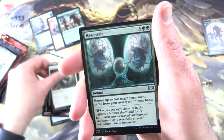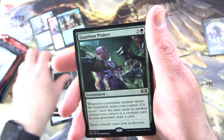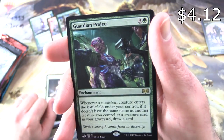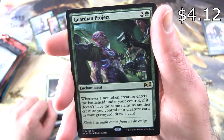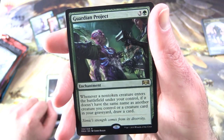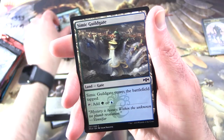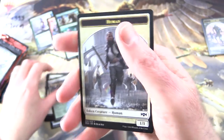Uncommons are Ministerant of Obligation, Re-Genesis, and Forbidding Spirit. The rare is Guardian Project — Enchantment for four. Whenever a non-token creature enters the battlefield under your control, if it doesn't have the same name as another creature you control or a creature card in your graveyard, draw a card. Plus a Simic Guildgate and a Human Token.